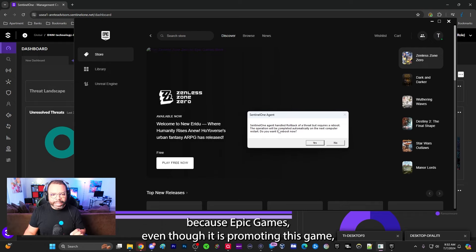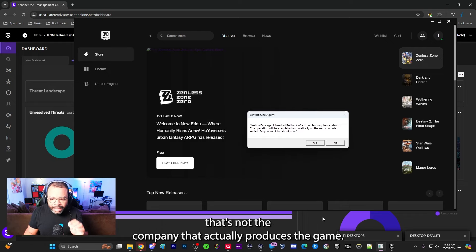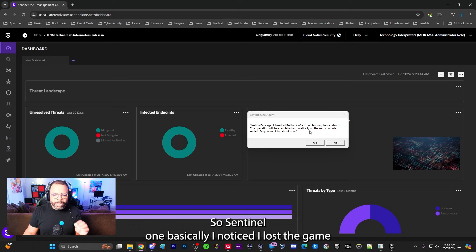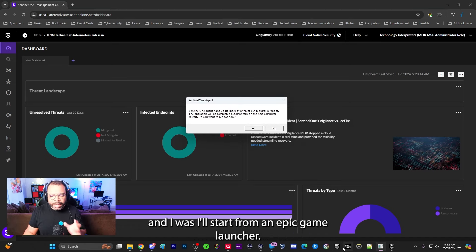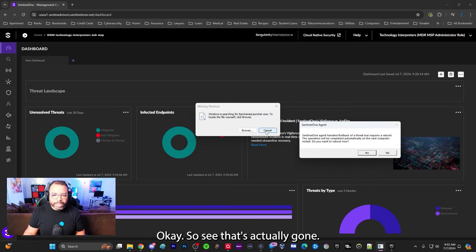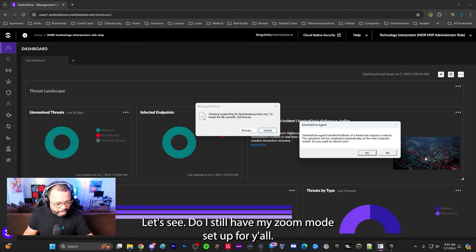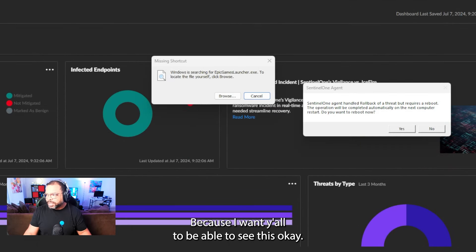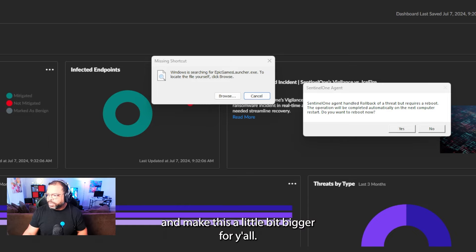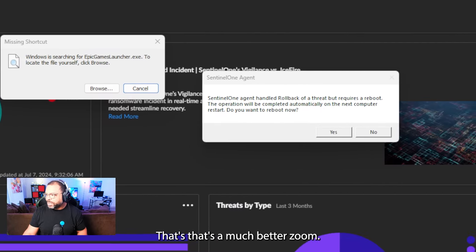This is unscripted, so I'm just going to jump into it. I wanted to check out this RPG that popped up on my Epic Game Launcher called Zenless Zone Zero. I was like, okay, Epic Games is a reputable brand, let's give it a shot. But you can't trust anything in security, because even though Epic Games is promoting this game, that's not the company that actually produces it.